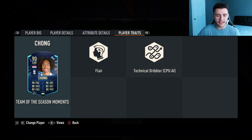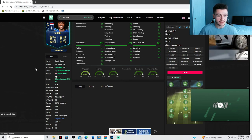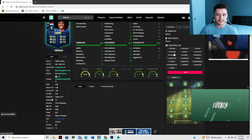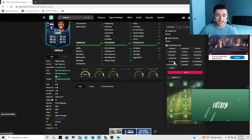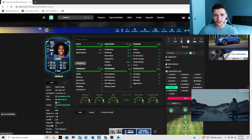The card does have two added player traits — the flare and then also technical dribbler player traits. I would have loved to see the long shot taker or maybe outside the foot shot traits, but only these two for the card. If we jump on over to Futbin, boys, we can see that Chung does have the high and average body type, which is really overpowering in FIFA 23. He can only have the controlled acceleration type, so I'm personally just going to go ahead and throw on a hunter chemistry style, which is going to give him 98 pace overall with 93 shooting.